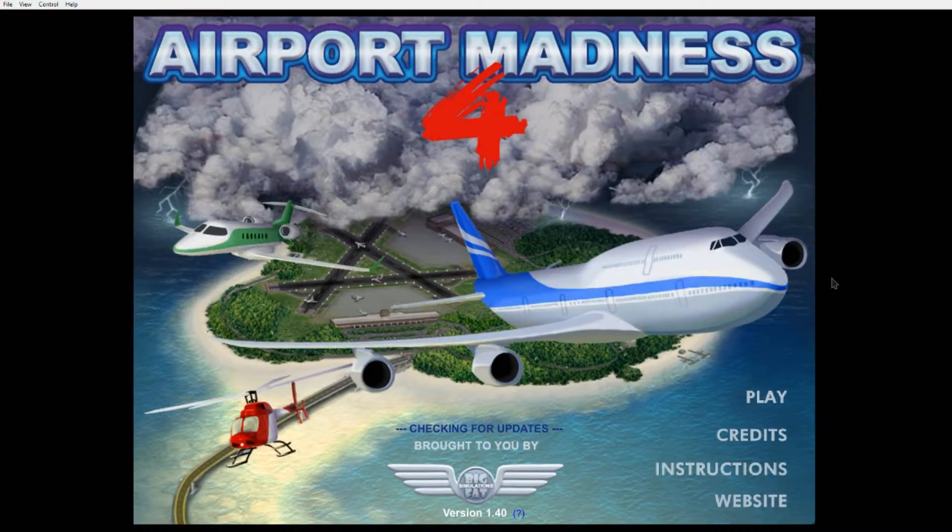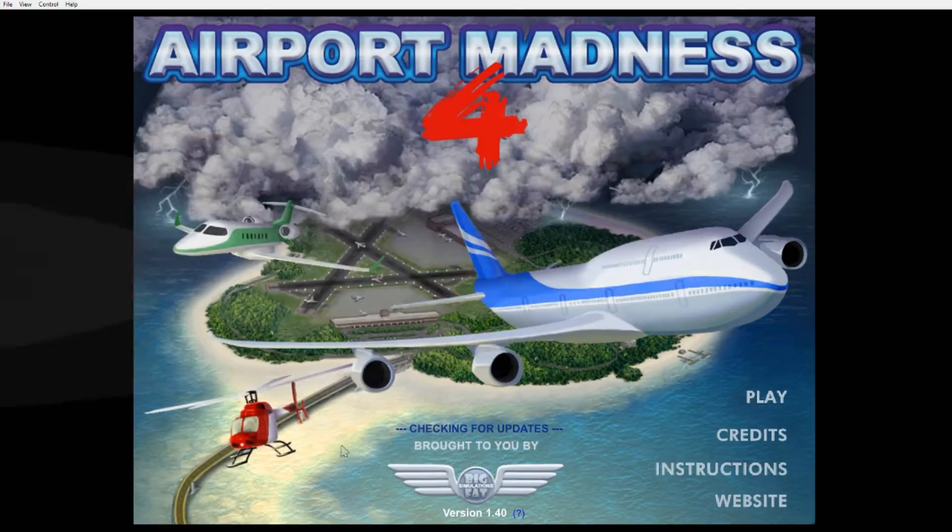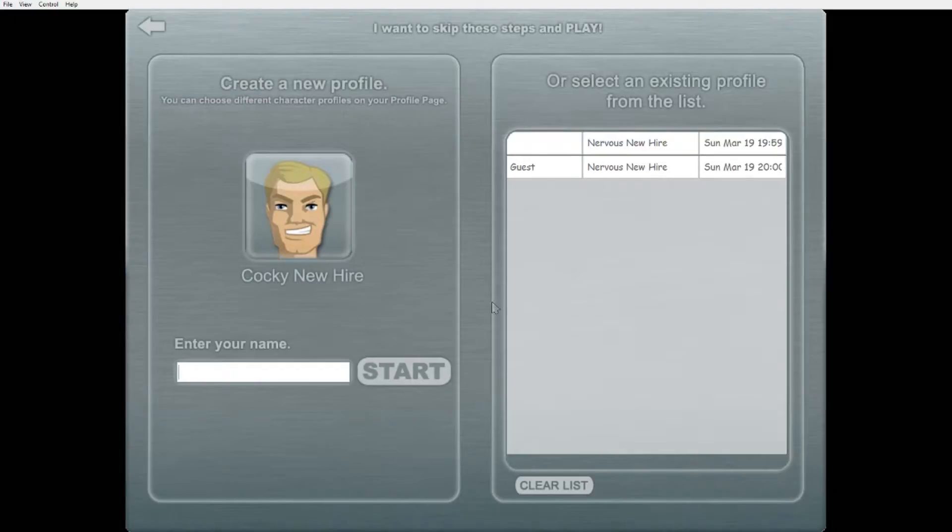Alright, here we are — this is Airport Madness 4, quite obvious by the huge title. You can see by these controls this is actually a Flash game; it is pretty old. It's made by Big Fat Simulations. I encountered the third one as a free online game and played it a lot because I really liked it — this is obviously a sequel to that. The free Flash game also had a paid full version, which this is a sequel to. I've actually bought both of these, I believe in a bundle or maybe separately.